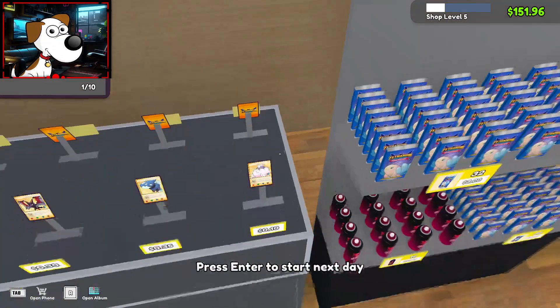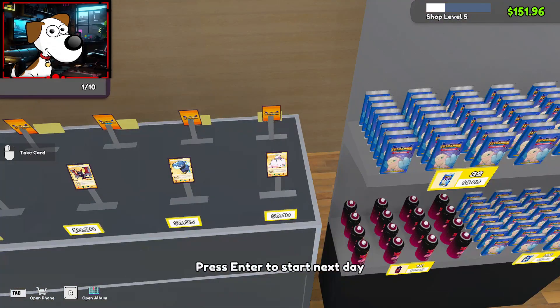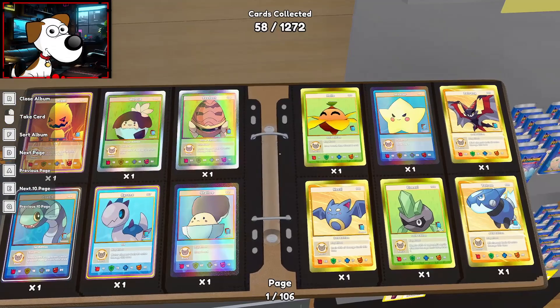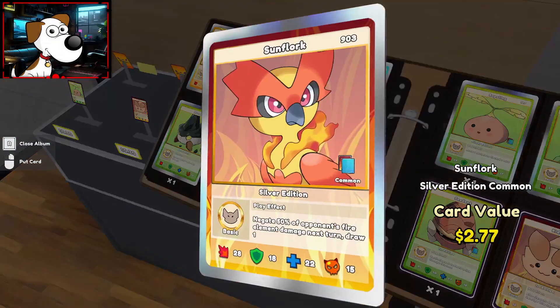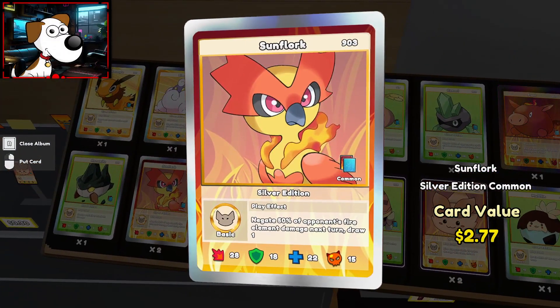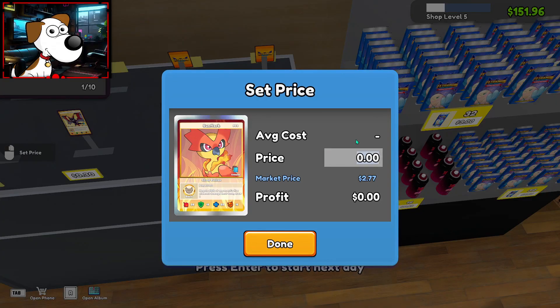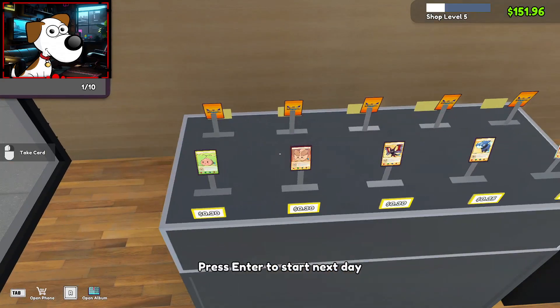Let's change out this 10 cent card for something if we have a dupe that's high value — or higher value. It doesn't look like it. The Sunflork is $2.77, let's change this out. It's a silver edition, that's why. Alright, let's put this at $3 — make a good profit off it. Works for us.